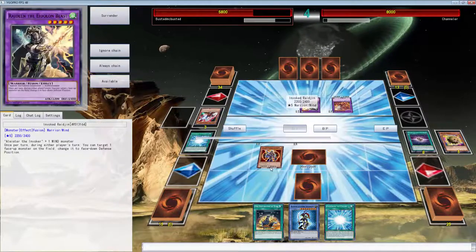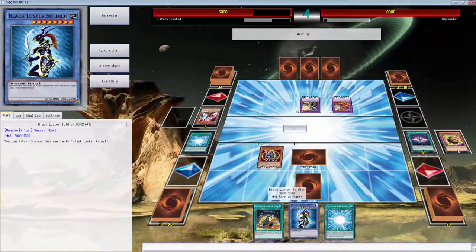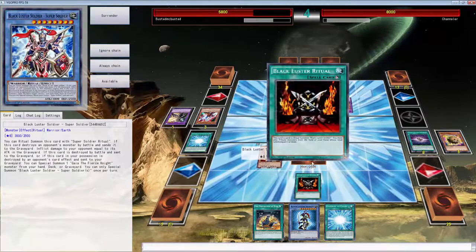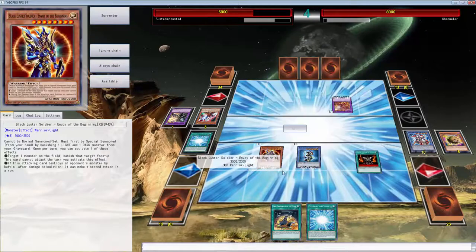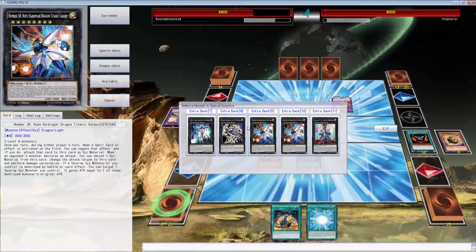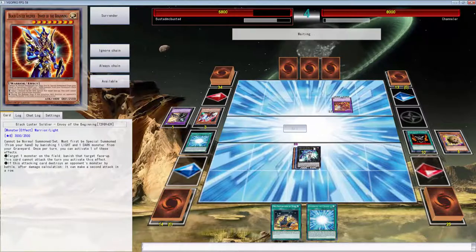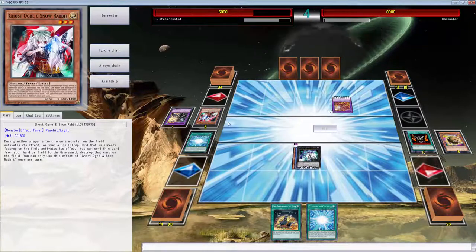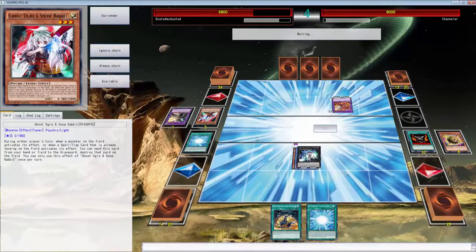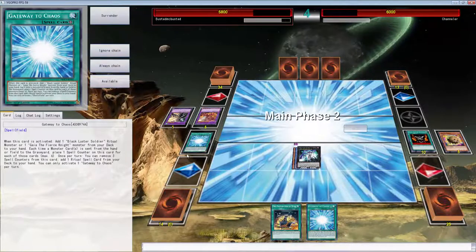Can we play around Raijin too? We could go Lancelot - I think Lancelot might be the better choice. Let's activate this, get rid of the one on field. We're going to use this ritual to tribute over this. Then we can attack but we need to be careful. We're trying to play around the Eidolon fusion - trying to play around Alistair - and we can only activate one effect. I think we could have searched last turn.